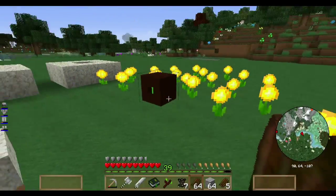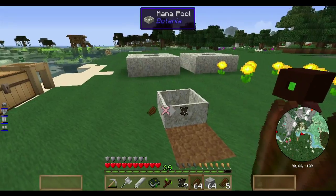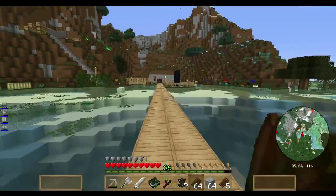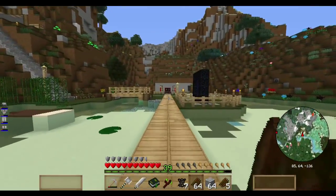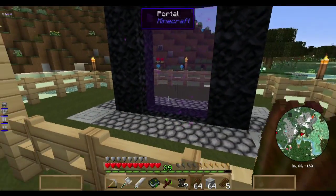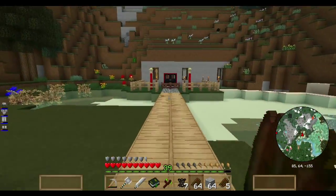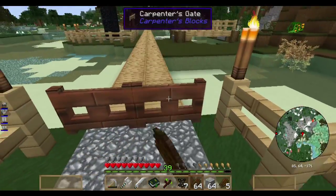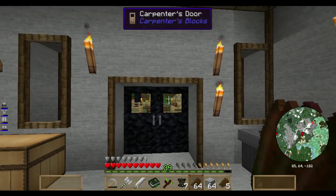That's it for this episode. Next episode I want to do some thermal expansion — get my pulverizer going and get some machines going so we can start making some advanced gear. We have our portal to the Nether from last episode, and we found a stronghold where we can camp out some blazes and get some blaze rods. Thank you and have a good day.